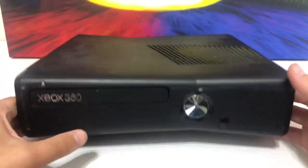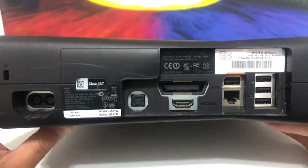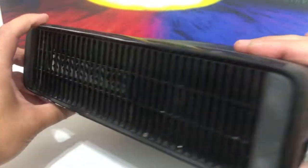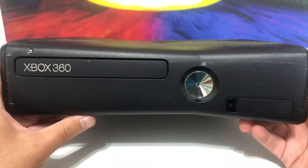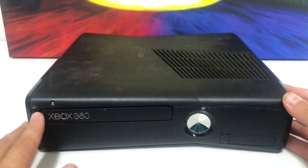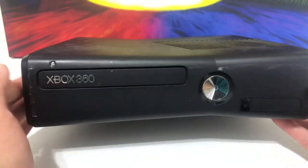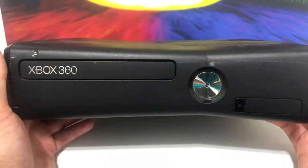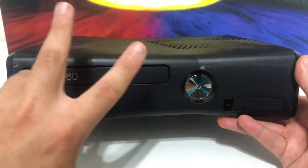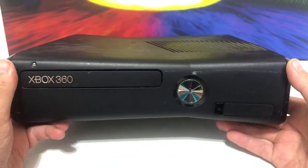Here's the Xbox 360 — a lot smaller than the original OG Xbox. I think this is the 360 S model. The original was all white and a bit bigger, and it suffered from the Red Ring of Death. This newer version is a lot better and more efficient. It's the second console in the Xbox lineup.